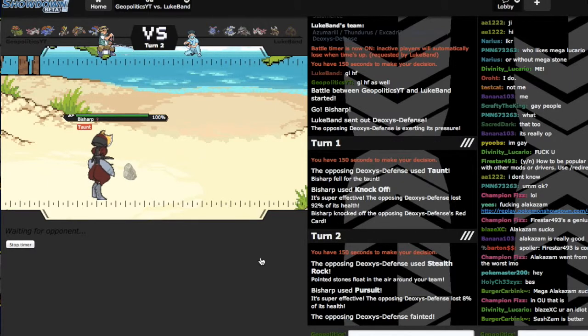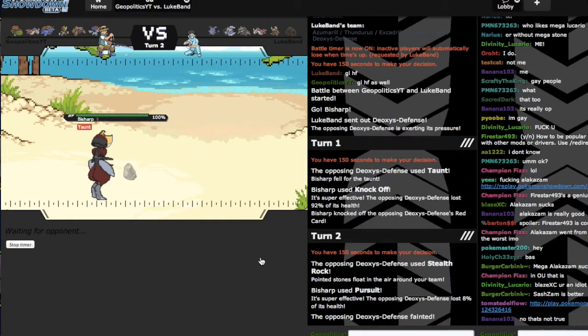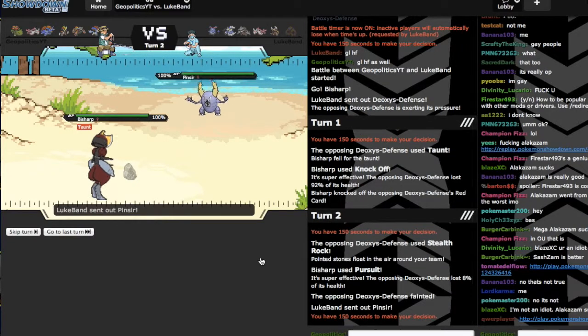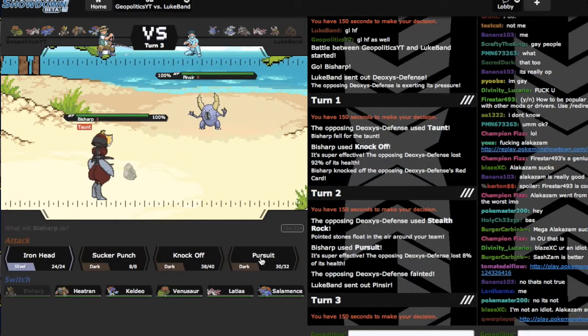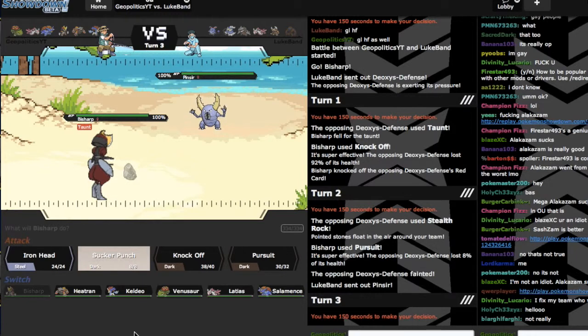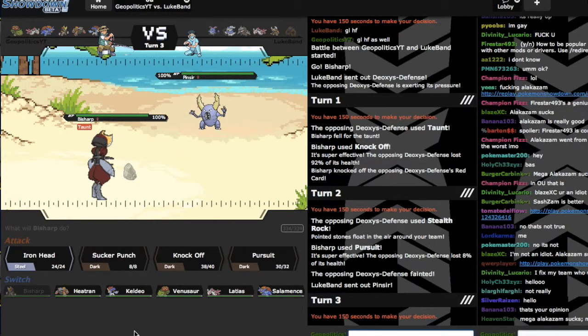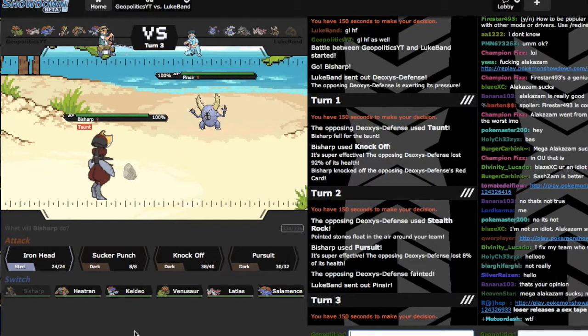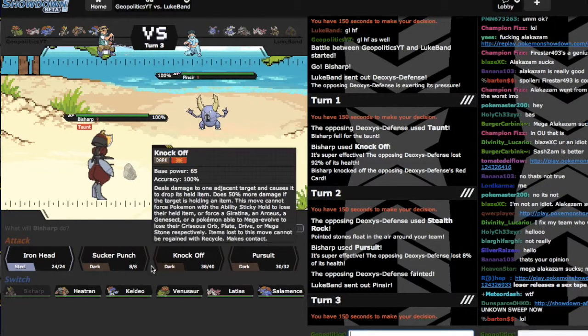What I'm fearing here is his Mega Pinsir coming in, because if it comes in I don't really have a lot for it. I do have two Flying resistances backed up, but my two Flying resistances both fall in the face of Mega Pinsir. So I'm actually gonna go for the Sucker Punch right now. The only reason I'm staying in with Bisharp and getting off chip damage with Sucker Punch is because I know Salamence can come in later and take out Latias if it comes down to that.